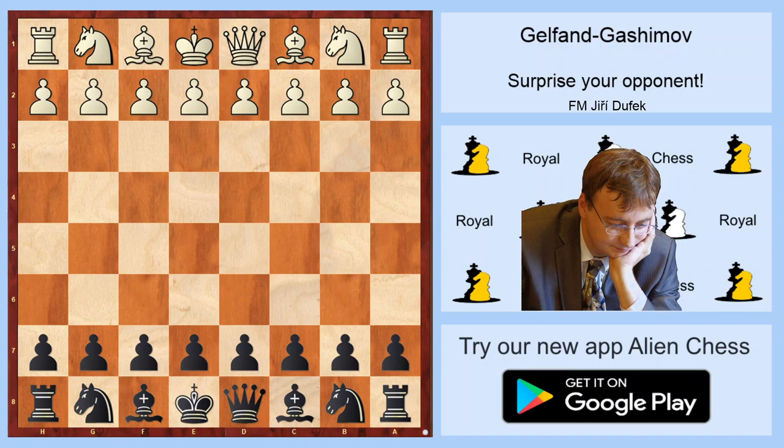Hello Arches Friends, this is Jiří Dufek on the Arches Channel. Today I will show you the game Gelfand vs Gashimov from Moscow 2009, where Black played in a very interesting way in the Maroczy Bind and shows a very interesting idea. I think it would be fair to show something interesting for Black in this pawn structure. Let's start.